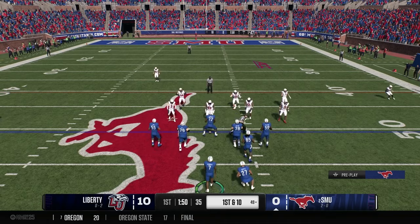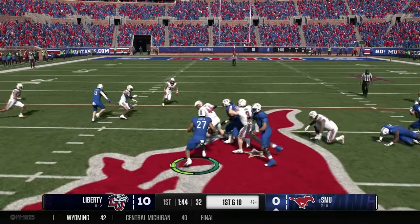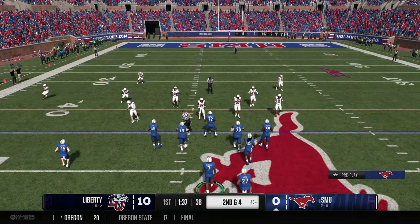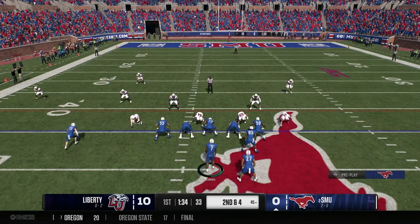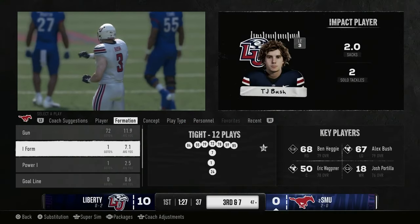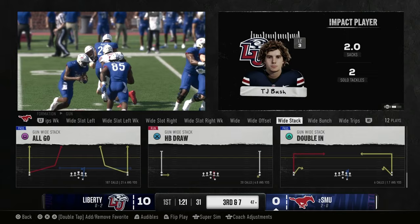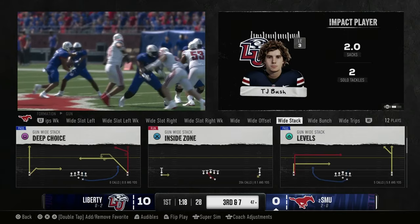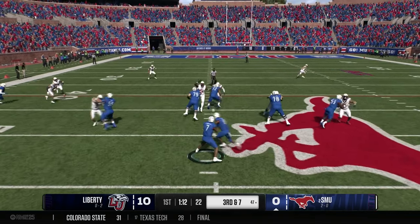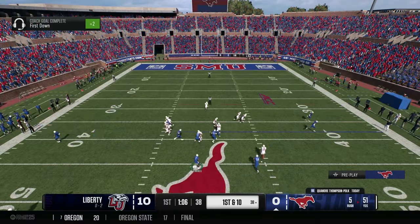Going up tempo, first and 10 — handoff to Martin, who bounces outside, cuts back, and gains six yards. They love giving him the football. Second and four, handoff to Martin — tackled for a loss. Third and seven from the 47. Expect SMU to take a shot here. Jennings in the gun, hands off to Polk — Polk breaks a tackle and gains 14 yards. They go up tempo again: first and 10 from the 38.